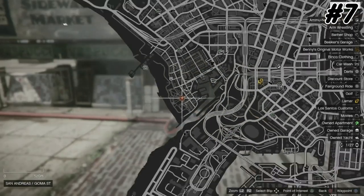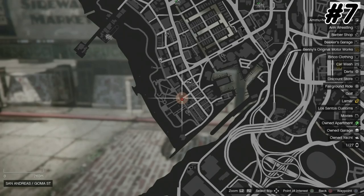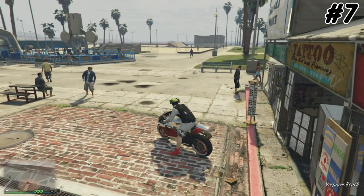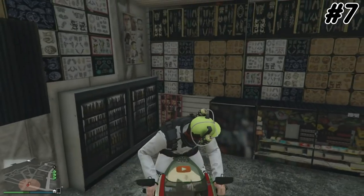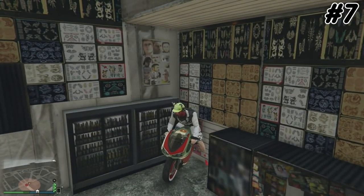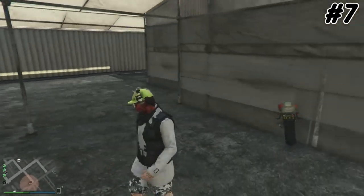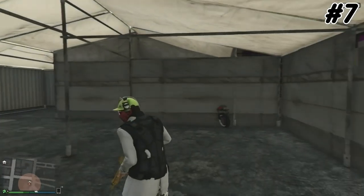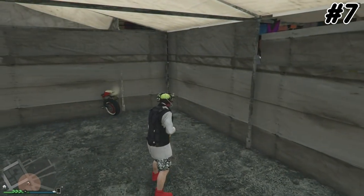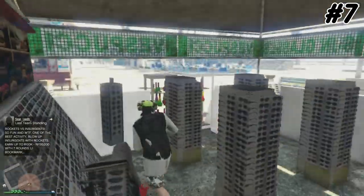Here is the seventh one — you need a bike. Come out to this location on Vespucci Beach. Don't use your own bike because it will get destroyed; call your mechanic for delivery instead. Drive it back to the statue shop and to this corner until it glitches a little. Then get out of the bike by pressing triangle.